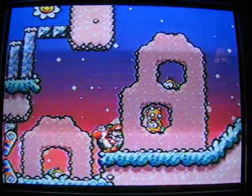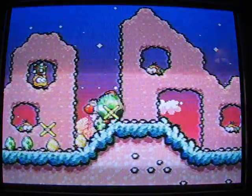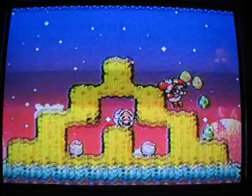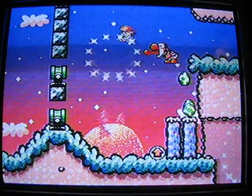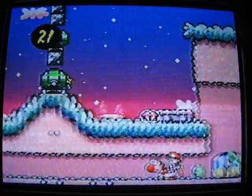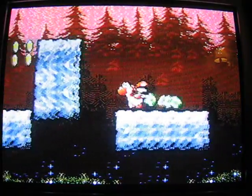They throw spinies at you. Throw a giant egg and all the enemies on screen disappear — like you hit a power block or something. There we go — now you know how it works. Hit this and I think go through here. It's this way, I think. Yeah, this is the right way.